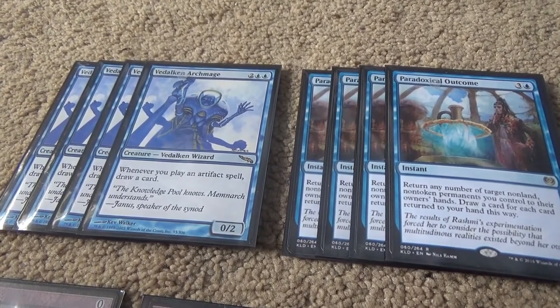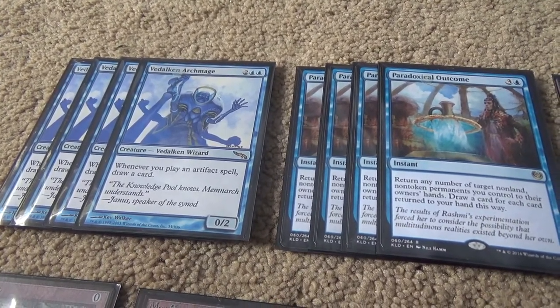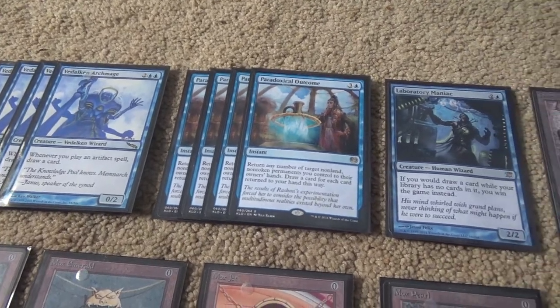That said, whenever you cast an artifact spell you draw a card — this thing has been insane. Other than that, it essentially runs like you would expect a normal Paradoxical deck to run.